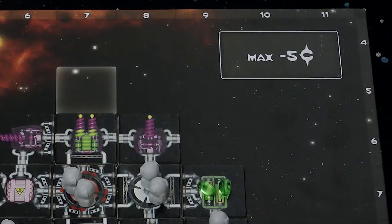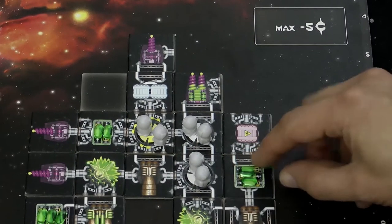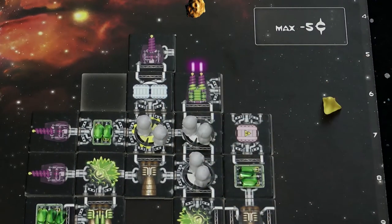The red ship has a cannon in column 8 and so shoots the meteor — she's all okay. Yellow also has a cannon in column 8, but it's a double cannon. Double components do nothing at all unless powered with a battery. So yellow has a choice: let the meteor hit and lose the double cannon, or spend one battery token to power the cannon and blast the meteor. Yellow has lots of batteries so he decides to power the cannon.